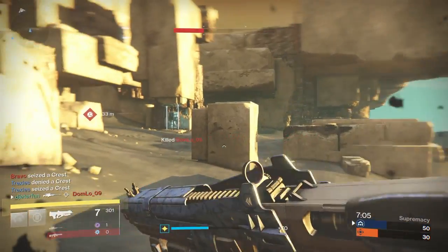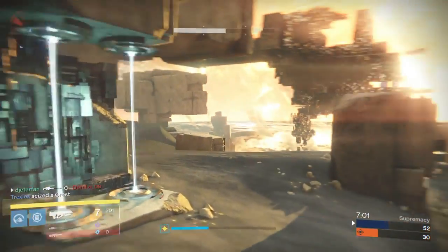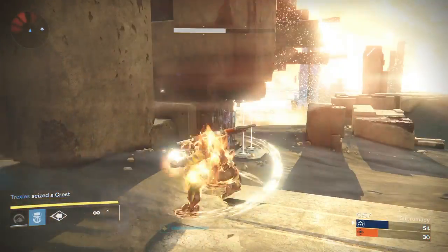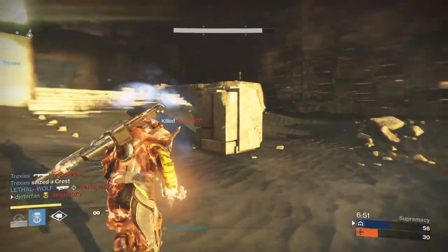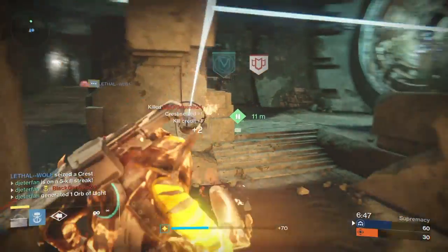I already got three of these and it wasn't really hard at all. All I did was play Rift and Control and do some bounties — that's how I got mine so quickly and easily. If you're trying to get the Hopscotch Pilgrim, just hop on every day, do some bounties, play the normal Crucible objectives, and eventually you should get one as a drop at the end of the game.